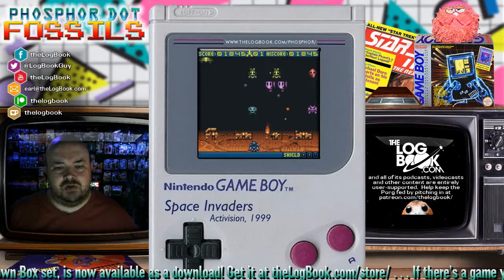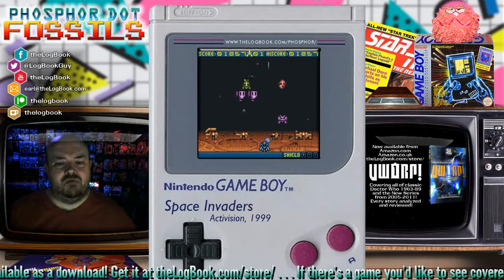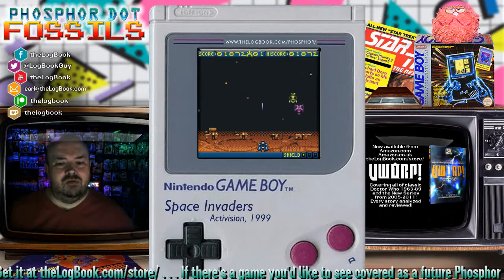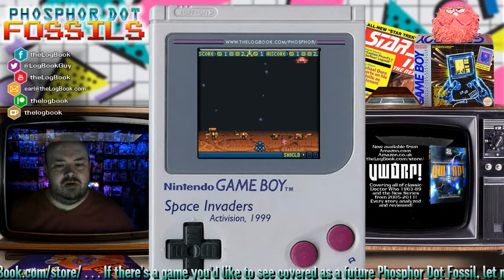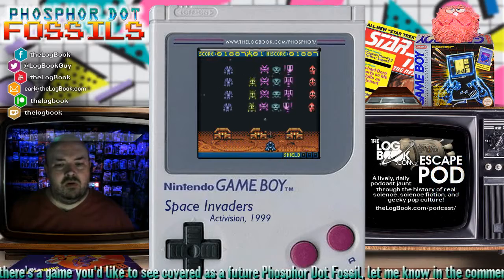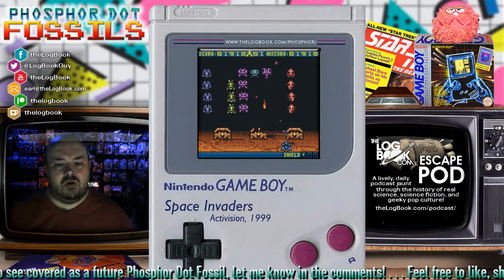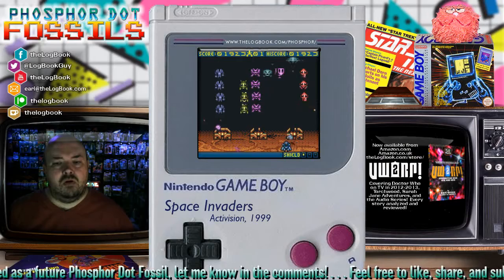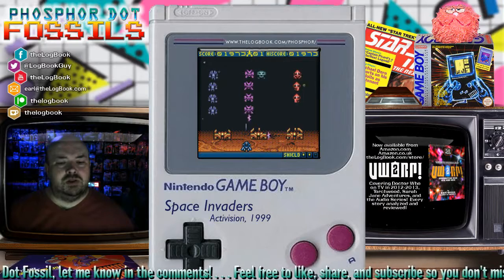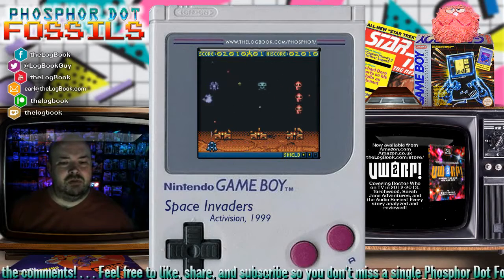The shield indicator in the bottom right-hand of the screen indicates how many direct hits you can take before you're done — before you've lost that life. So the shield boost — that's what it applies to. It has nothing to do with the stationary shields across the bottom of the screen.